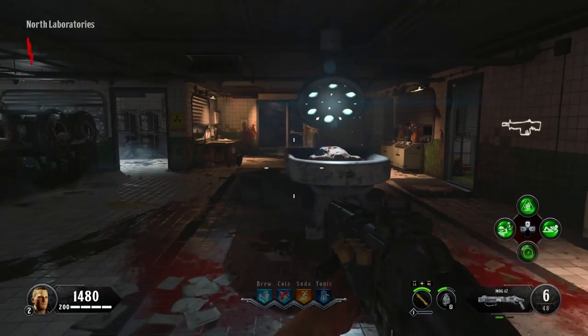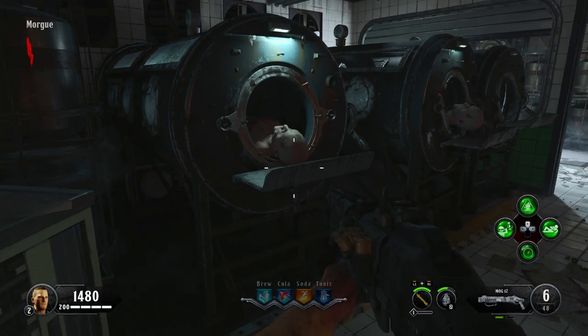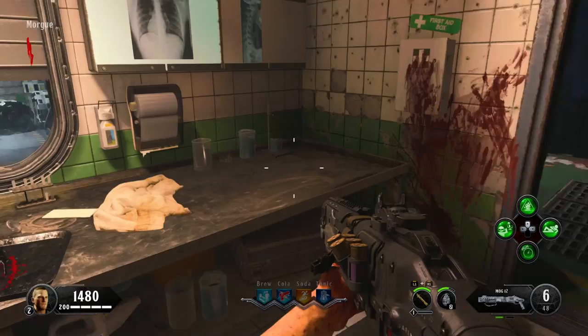After that, make your way down into the morgue room within the lab area. The second part's first location is on the head of this first chamber. If you enter the side office, the second location can be found sitting on this chair, and the third one is at the end of this metal table.